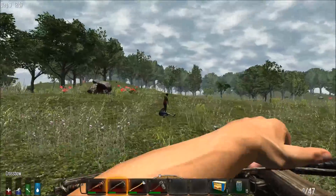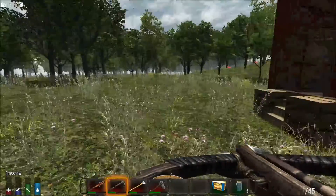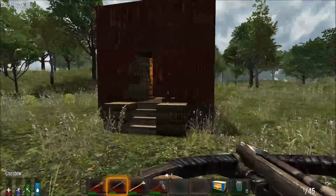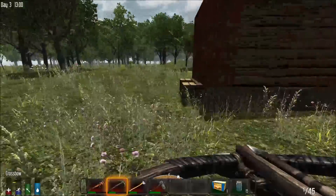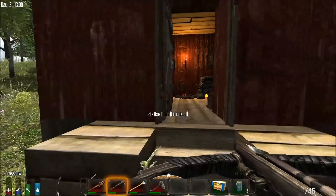You definitely don't want a horde to catch you in your house. Anyway, that's fairly easy to take down a horde, but it used up about 30 arrows because I missed quite a bit. It did defend my house though. You can hear them coming through the woods — anywhere from 15 to 40 zombies just in the desert or in the middle of the woods.